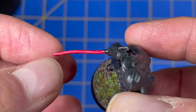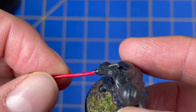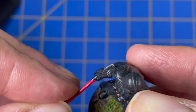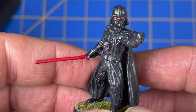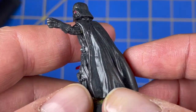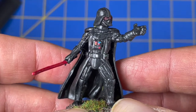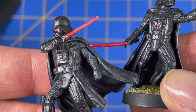He is made out of that bendy plastic that they use at the very start of the project, so his lightsaber is a little bent. But that's okay — not a problem. Like I said, it's the first model Darth Vader that they came out with. They also came out with this Darth Vader.